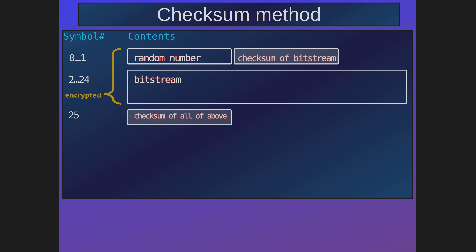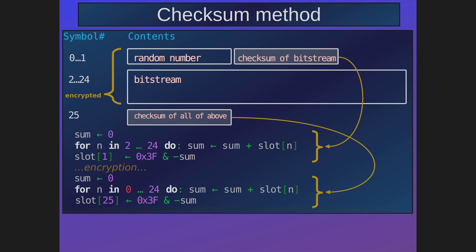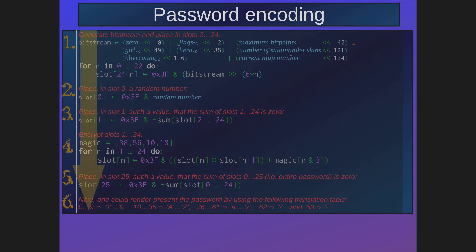These three steps can of course be combined into a single expression. Then the checksums — there are two checksums. The checksum algorithm is pretty simple: the first checksum just adds together all the slots comprising the bitstream, this sum is then negated, and the lowest six bits are saved in the second slot. After encryption, the second checksum is calculated in exactly the same way as the first one, but from the entire password. In summary, the password is generated using six steps, which are listed here — the process starts from the top and ends at the bottom.